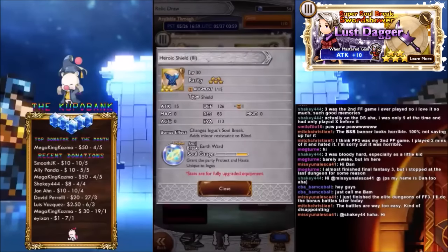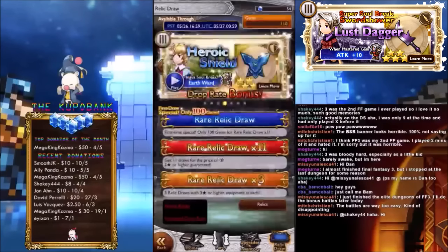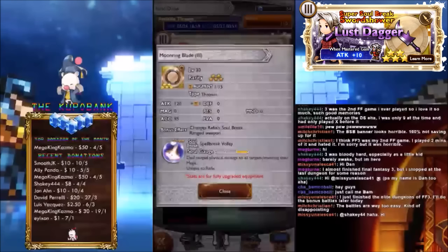Heroic Shield, which is equal to Lunatic High. This banner's pretty insane, if you think about it. Attack 15 — is that good for a shield? I think it is, I think it's usually 10. Defense 126, Resistance 83. It grants the party Protect and Haste, so of course it's awesome. Little bit less awesome than when it first came out, of course.